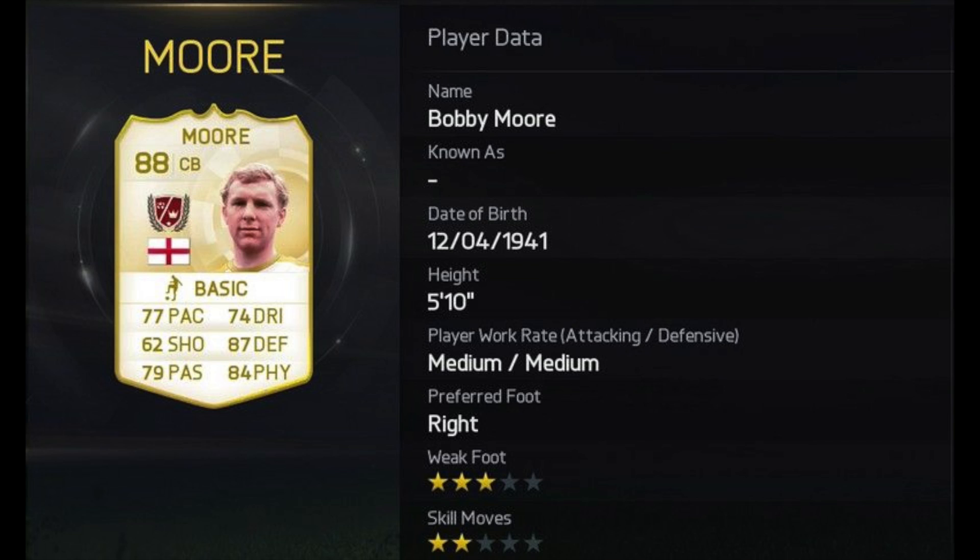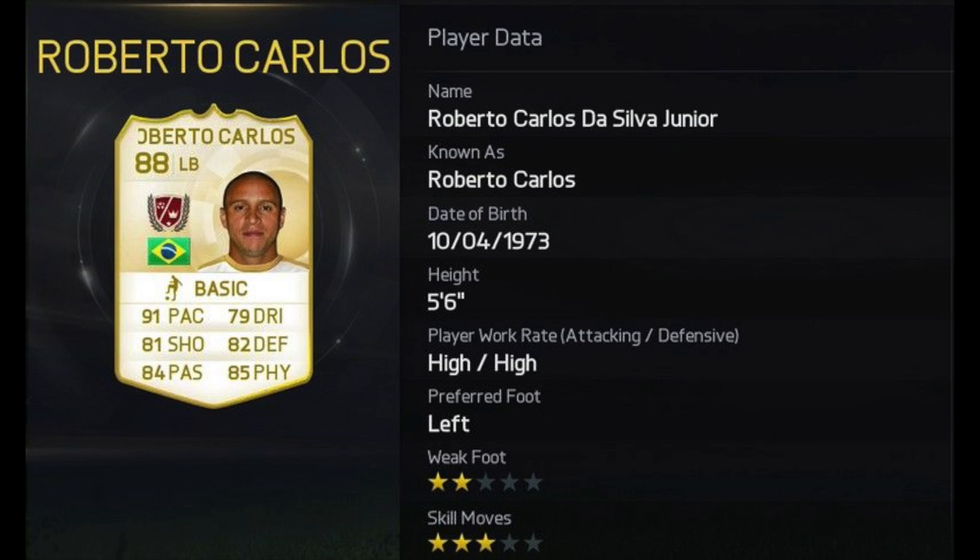Next up guys, we've got another of the left backs — Roberto Carlos. Wow, like honestly, wow. I think he should have four star skill moves — he's Brazilian, but that's just me. He's got a crazy good looking card. 91 pace and 84 passing, 82 defending, 85 physical and 81 shooting. Holy shit, he looks brilliant.